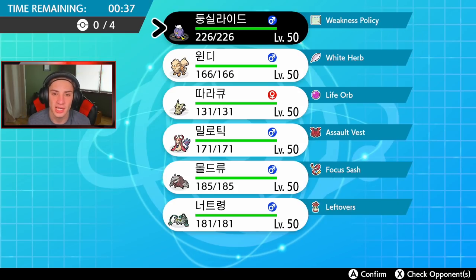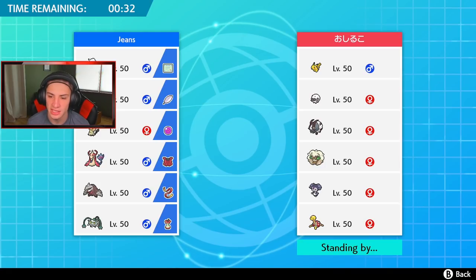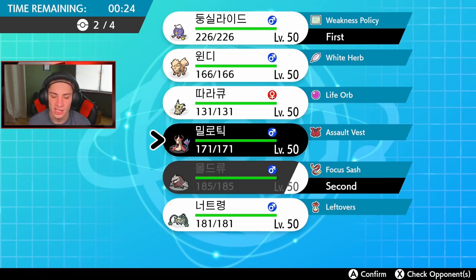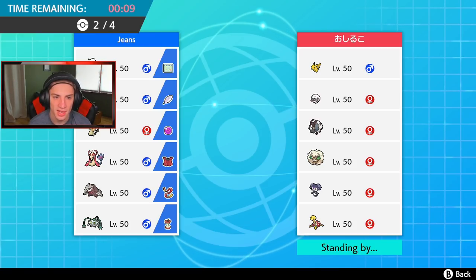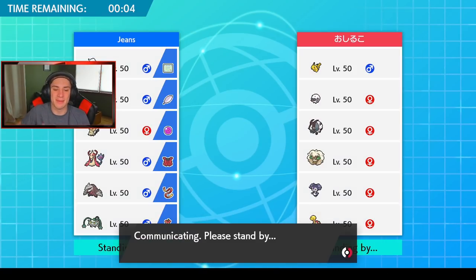I think I'll lead Driftblim and go for Tailwind, or maybe Excadrill as a nice lead, or Arcanine for the Intimidate drop. Shuckle's a little scary. I'll go Excadrill — if he leads Pikachu I can swap Driftblim for Ferrothorn and drop a hard Earthquake. I'll also bring Mimikyu and Ferrothorn in back. I'm hyped for this team.